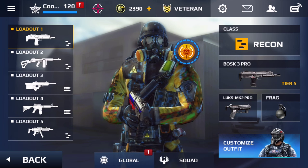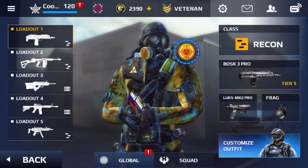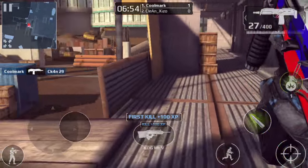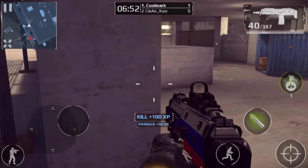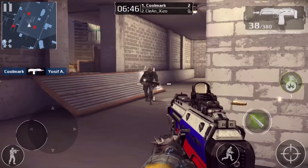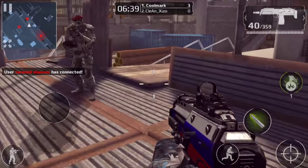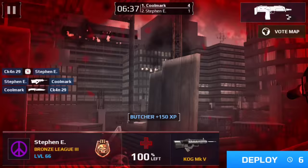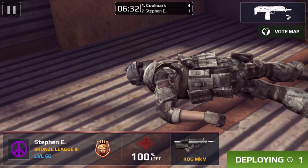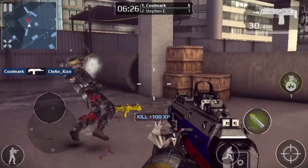Alright guys, we are now in the live gameplay - a free-for-all on the construction site map. You can see my fire button already has a little green glow to it, as well as my grenade, and that is the sign of the depleted uranium bullets - it signifies that you are using the uranium bullets which will deplete their health.